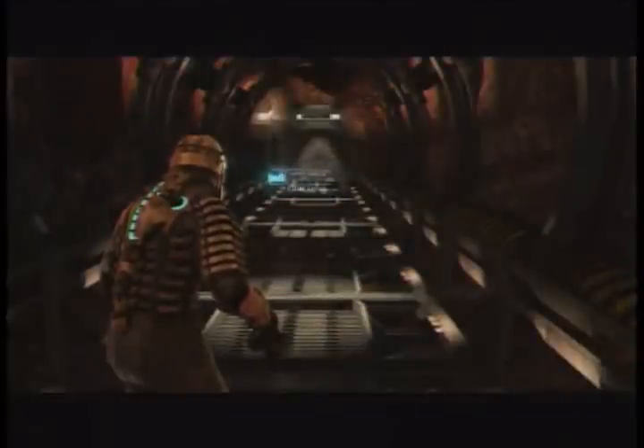The last one is on your way to fight the Leviathan, right at the end of the level. The log will be right there on the catwalk. So that's all six logs for chapter six in Dead Space.